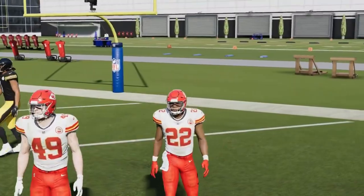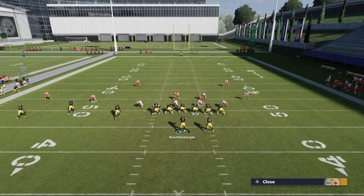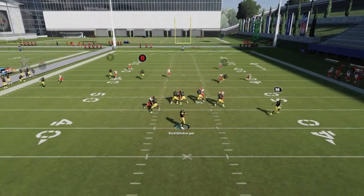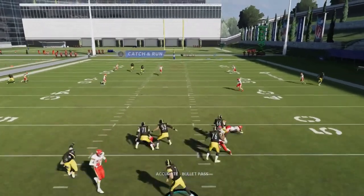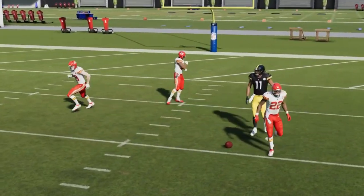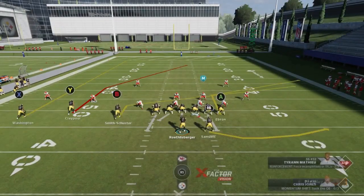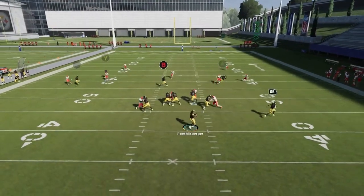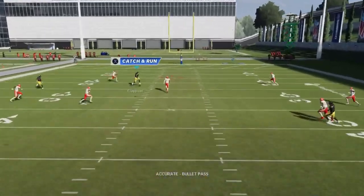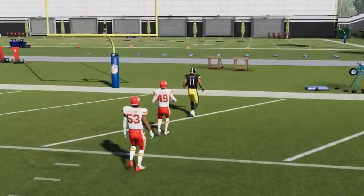You can see that linebacker just hesitates a little bit, and Chase Claypool goes off — he's going to have four or five touchdowns in this game. If I put the B route on a streak instead, watch what happens — that linebacker does a straight drop and ends up right in the way of the ball. So you need something occupying that area, whether against a user or the computer. It's a really quick home run as long as you wait just a little bit.